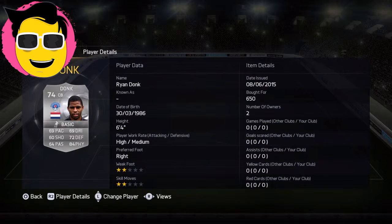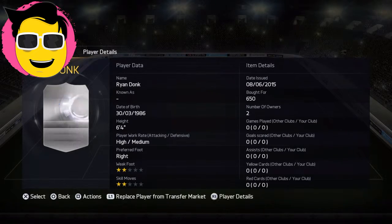First centre back is Dunk. 59 pace, 59 juggling, 72 defending, 84 physical. He's going to be so strong and so good at winning headers. Can't wait to use him.